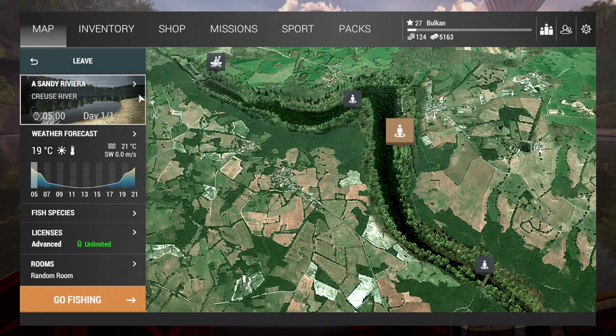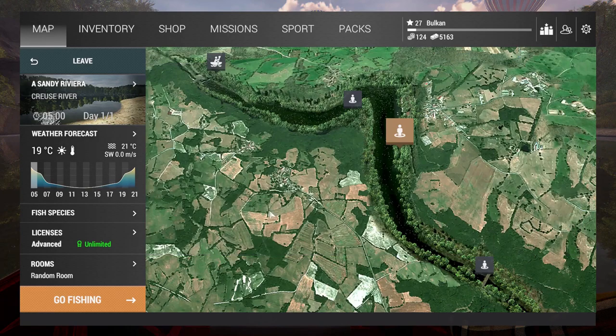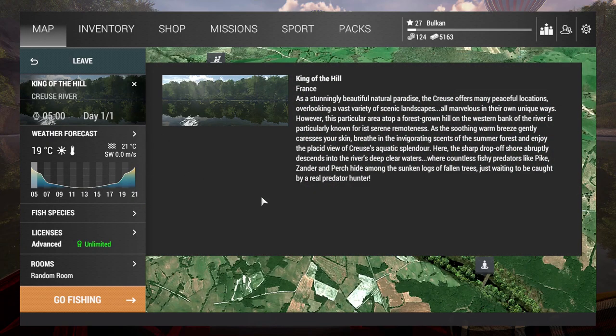Here is another one called Asandi Riviera. Looking at this one: Catfish, Barbell, Carp, Roach and Bream. And let's take a look at this one - King of the Hill. Already liking it just because of the name. Pike, Zander and Perch. This seems to be where the predators are lurking, so that'll be an interesting one to check.